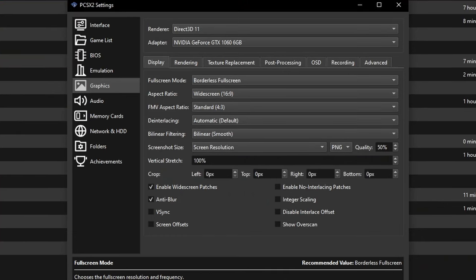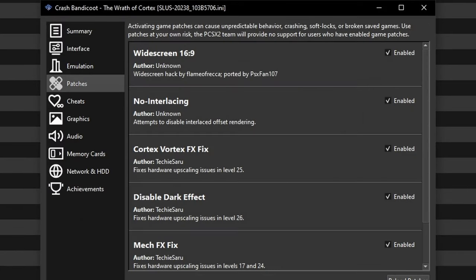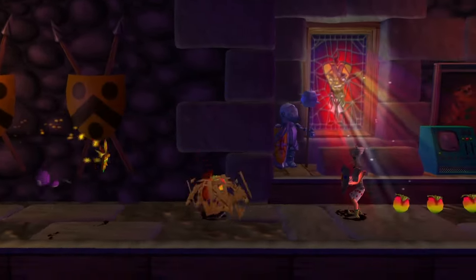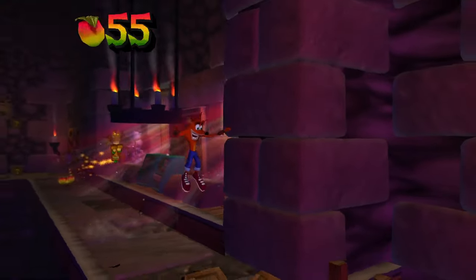In order to play the game in widescreen, make sure to set the aspect ratio for the game at 16:9, and while there, make sure to enable widescreen patches as well. You want to right click on the game and click on Properties, then go to the Patches tab and enable the widescreen patch. It should already be enabled when you enabled the widescreen patches, but in case it isn't, enable it. You also want to enable all the other patches to fix graphical issues that exist in the game. There are going to be some graphical issues since the game wasn't made for widescreen, but other than that it plays pretty well and it's definitely the best version on PC right now.